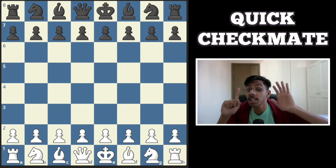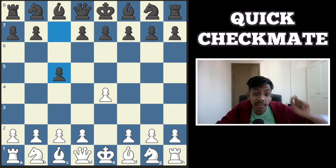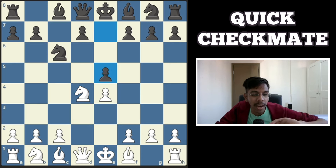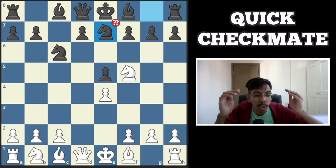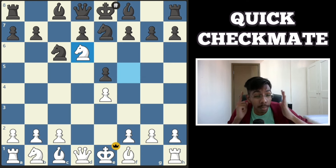A checkmate in 6 moves in the Sicilian Defense. e4, c5 — that's your typical Sicilian — develop the knight, break the center, takes, takes, e5, everything is normal, and now the tricky move: knight here. This is the trap — if black develops the knight, which looks super normal, it's a smothered mate in 6 moves.